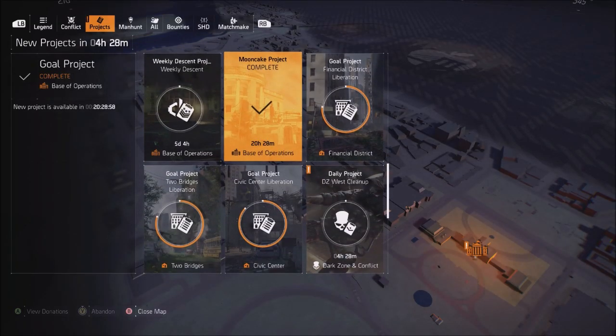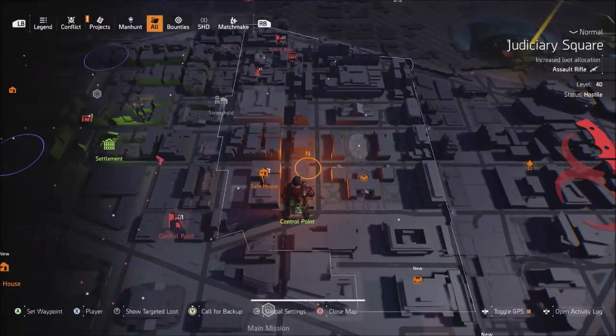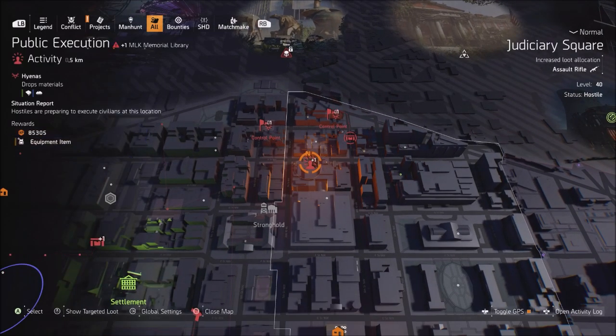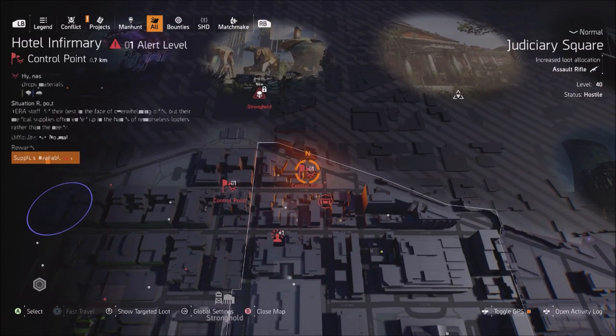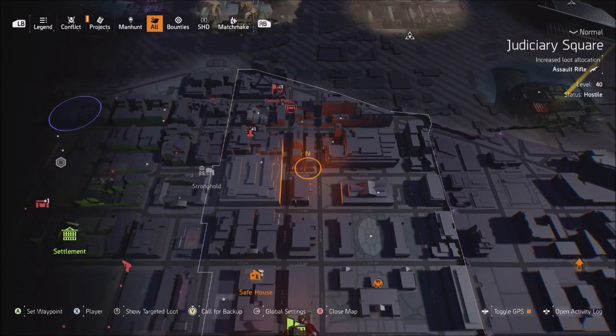If you go to your projects it will take you to Judiciary Square, located in the top right of the map. You will have to complete four activities in this area — things like elite resource convoy, propaganda broadcast, public executions, control points, stuff like that. There are 20 hours and 28 minutes remaining if you want to complete this while it's up.